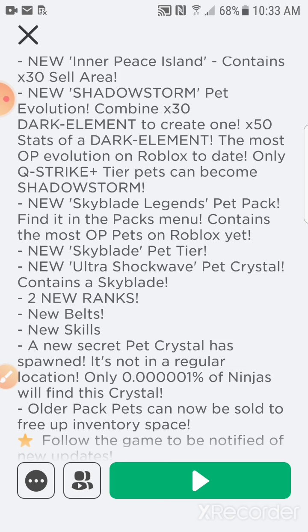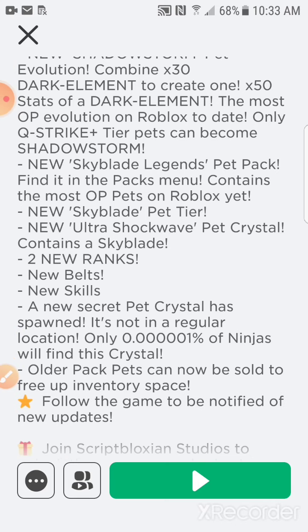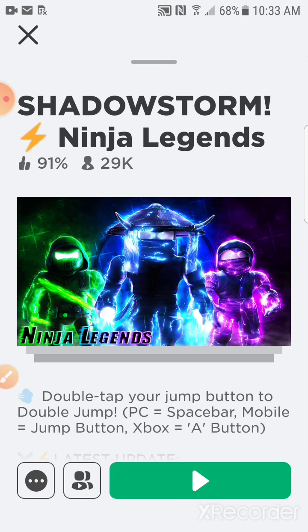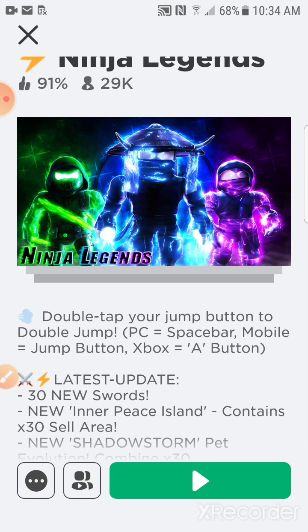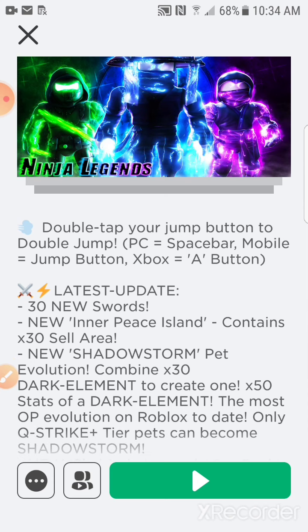There are also two new rings, a new build, and a new skill — I think it's a jumping power, like jumping ability. Also, the oldest pack pets can now be sold to free up inventory space. Finally! Usually nobody wants the old ones and they just waste inventory space. Let me check out and show you everything.